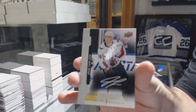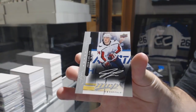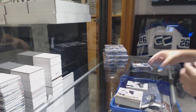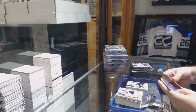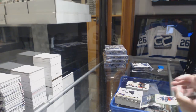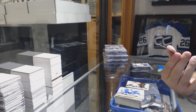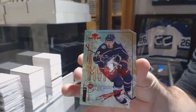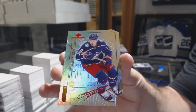We've got John Carlson for the Capitals. We've got a silver script of Kyle Turris for the Preds. And an MVP numbered to 198 for the Blue Jackets — Artemi Panarin. It's a die-cut numbered to 198, Artemi Panarin.